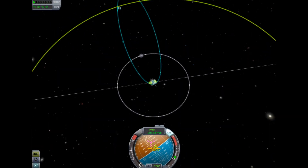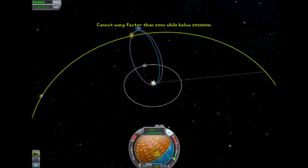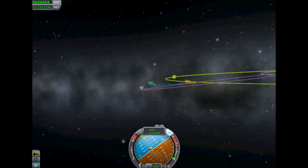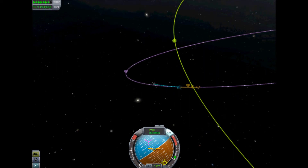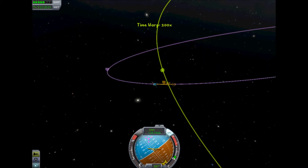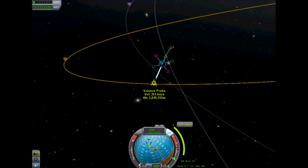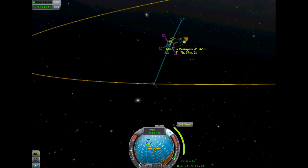It's all a lot easier than it was in 0.17, and you can look at it all without actually burning fuel. I made a mistake here and burnt too much, so I used whatever it's called to bring it back down. I'm coming in at quite a weird angle, so I end up in a really polar orbit, but it doesn't particularly matter.